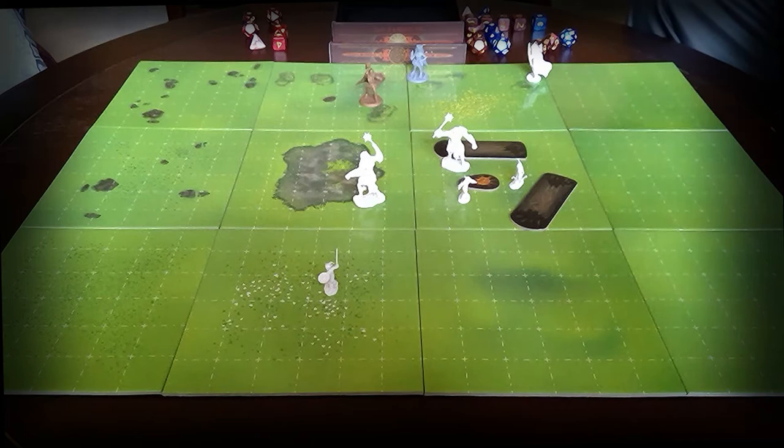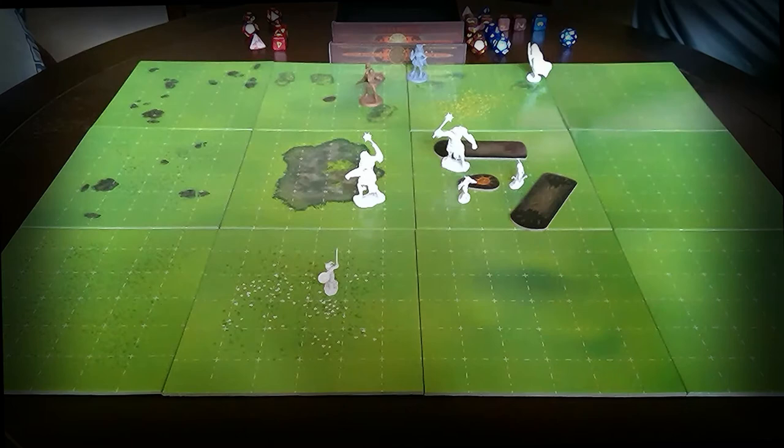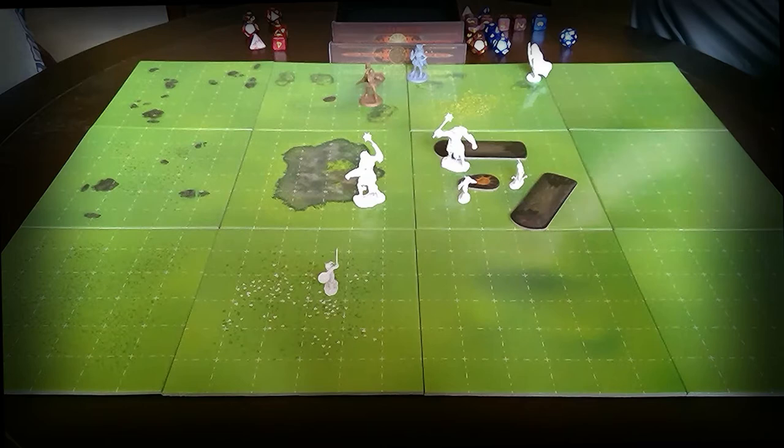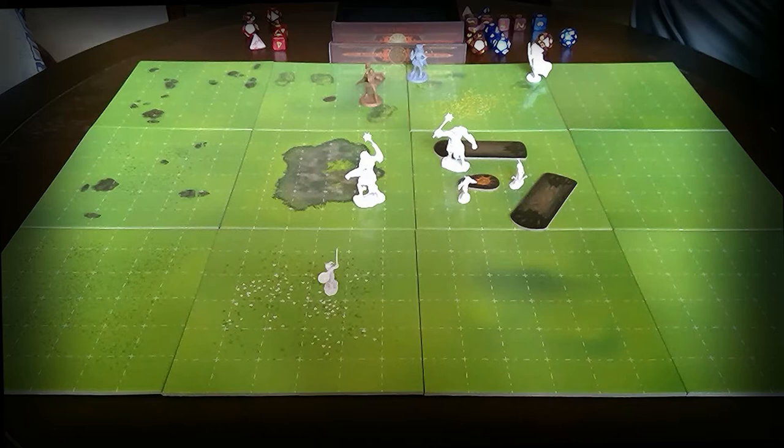There are all sorts of tools DMs can use — everything from cards you pass out so everyone keeps track of initiative themselves. I wrote down everybody's scores and now I'm putting them in order. There's a tie between goblin 1 and bugbear 1, so I'm going to have him roll again for those two characters. The goblin rolled a 2 and the bugbear rolled an 18, so I'll put the bugbear first and the goblin second — a little tiebreaker roll. That's also how I handle ties when I DM.